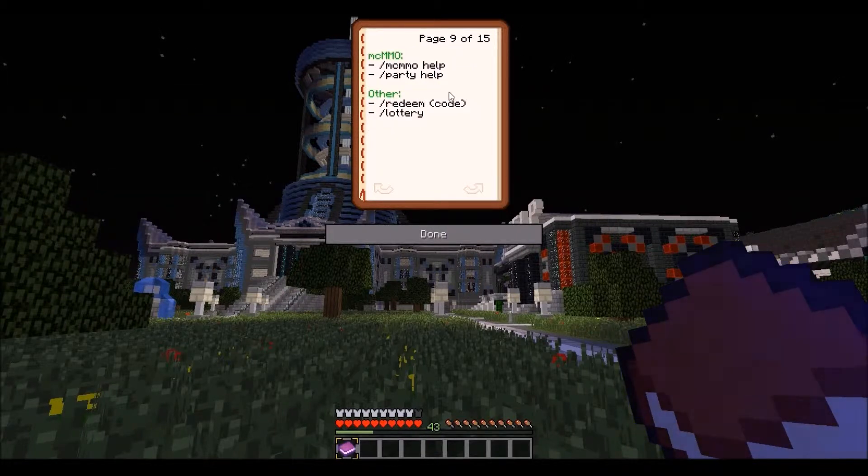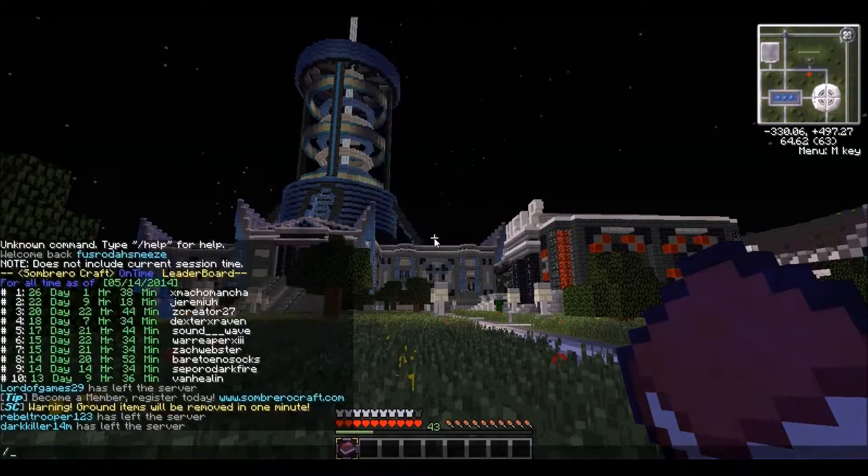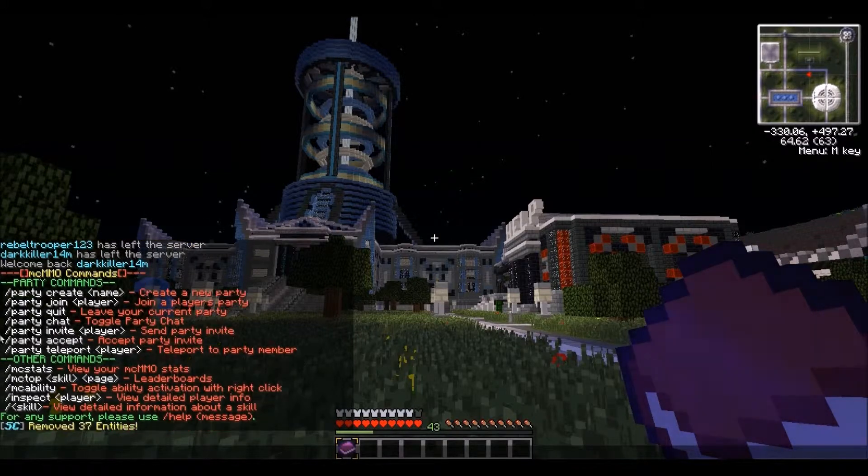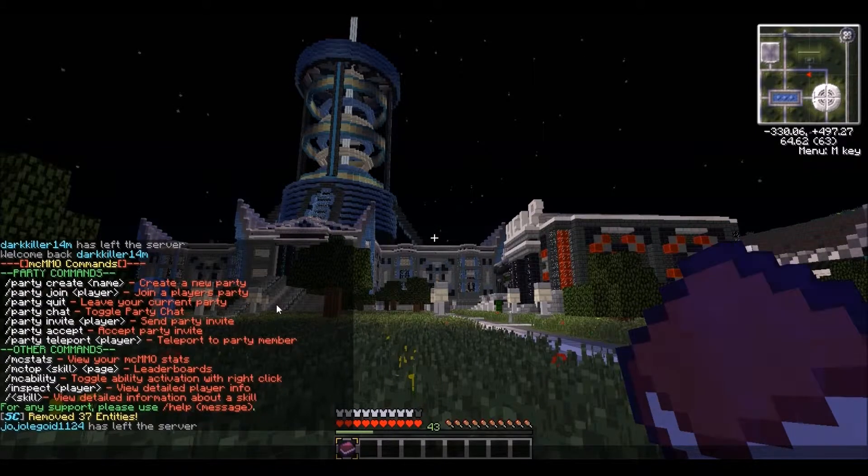Slash mcmmo help shows everything you need to know for mcmmo. Slash party help lets you create a party to chat with or team up with someone. Don't worry about hurting each other — as I said, this is a non-PvP server. The only place you can PvP is the arena.